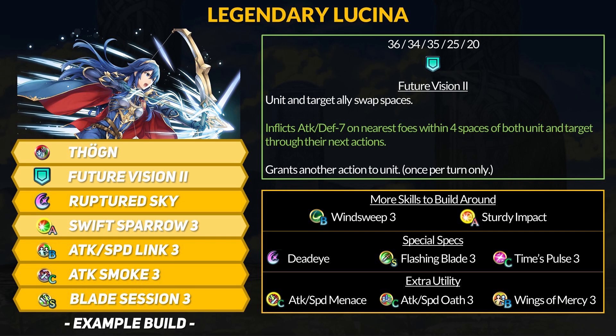If you prefer to tank it out, she can run Sturdy or Amira Impact. You can get plus 10 defense or res, a follow-up prevention on top of the Ploy attack debuff, and that can be incredibly annoying. Lucina has room for the classic Time's Pulse to Flashing Blade combo. As an archer, you can also run Deadeye for damage reduction nullification. If you want some extra utility, you can go with Attack and Speed Menace to apply speed debuffs on foes not hit by Future Vision. Attack and Speed Oath can let Lucina buff herself, and Wings of Mercy lets her fly in, use Future Vision, and then make an attack.